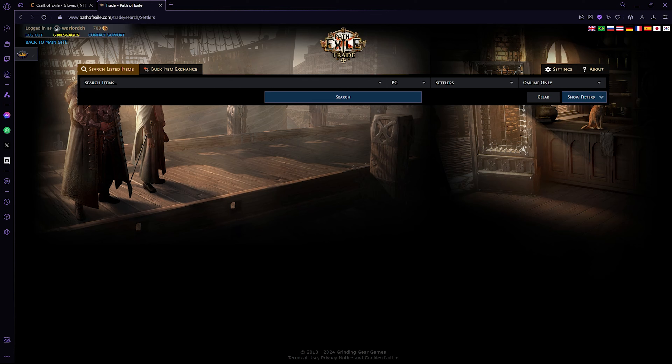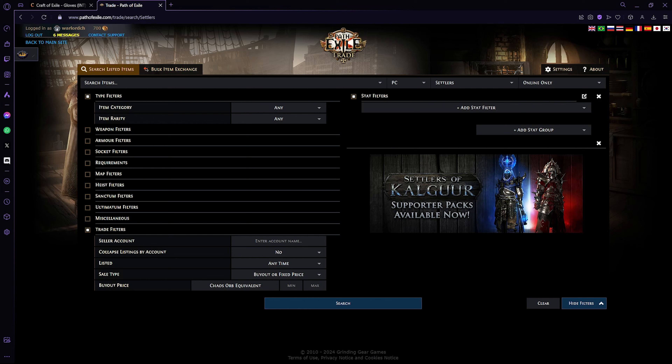Next up we're going to be looking for the convoking wand for the medium budget. I know I recommended plus two if you can, but the reality is you can actually settle for a plus one that would improve your DPS by quite a bit, and all you have to spend is two divines. So if you wanted to craft a plus two wand you can skip to the high budget version. But I want to show you how to craft a much cheaper wand — literally about two to three divines total.